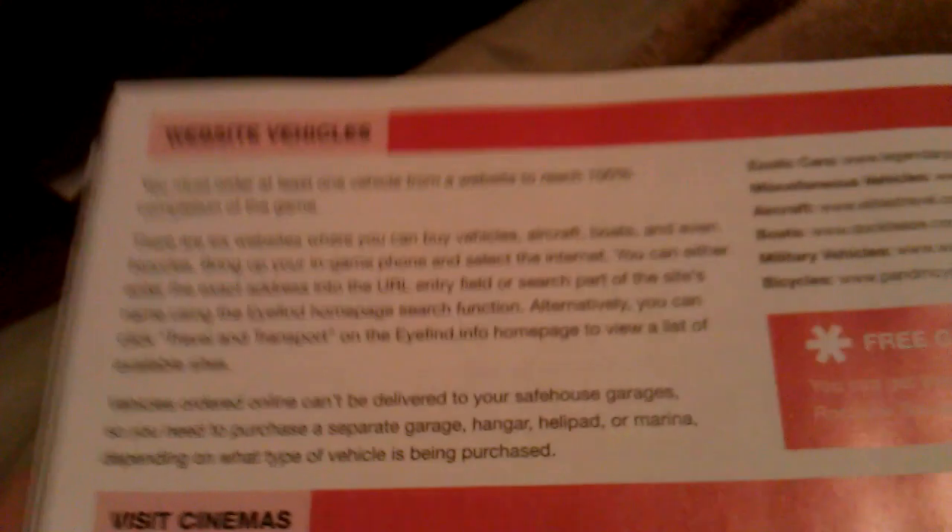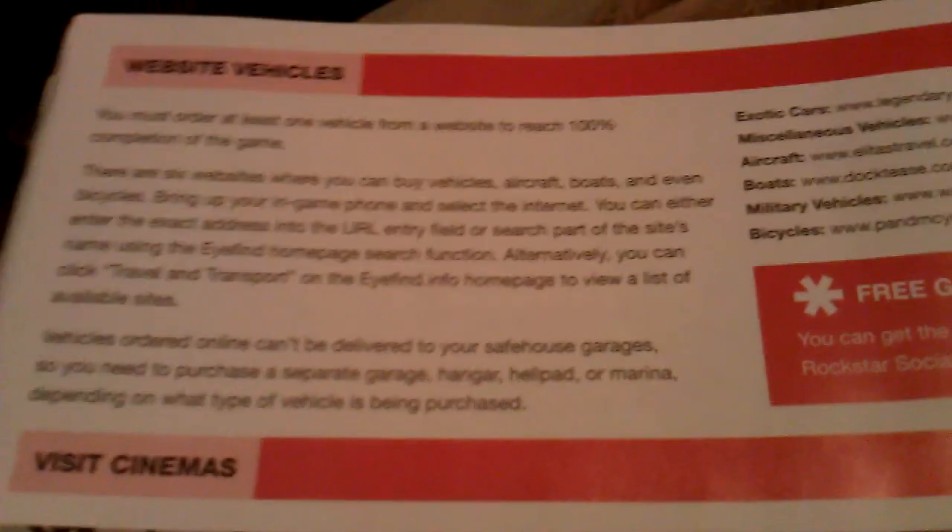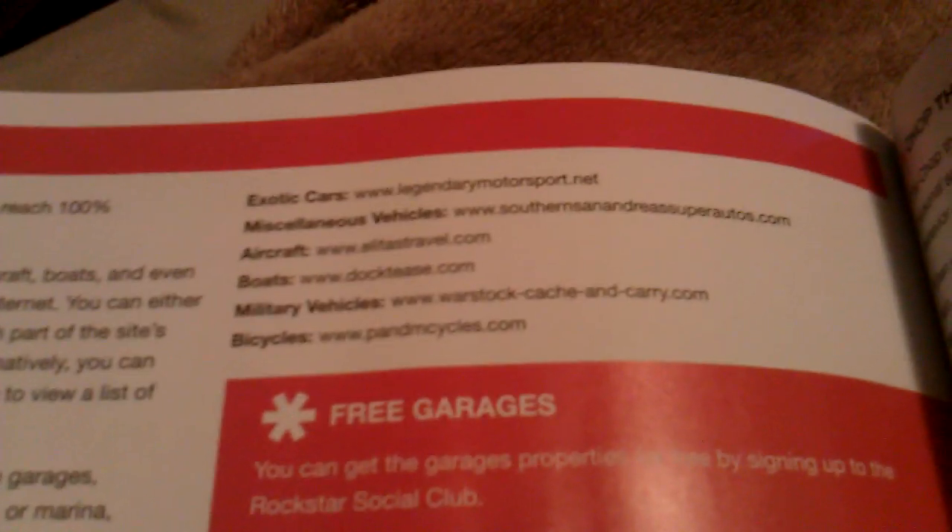The first one is website vehicles. You guys can read that right there in order to get 100% completion. You've got to buy one off of the internet. Just go to your phone, go to internet, and then type in one of those addresses right there.